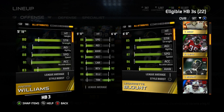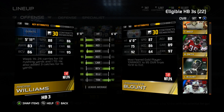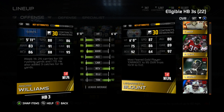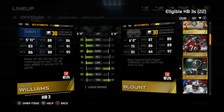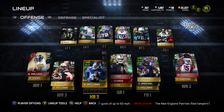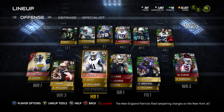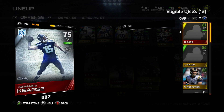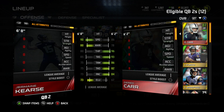Strength is extremely important for running backs — strength and trucking. Trucking isn't anything without strength. Andre Williams has more speed, more agility, more carrying, and more catching so I mean I don't really ever throw to him, but it's there. They're both good. I forgot to mention Jermaine Gresham — if I'm actually gonna run the option, I don't feel like hurting Derek Carr. Jermaine Gresham is like a thousand coins or something like that.